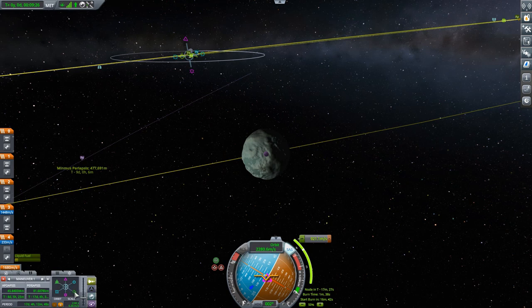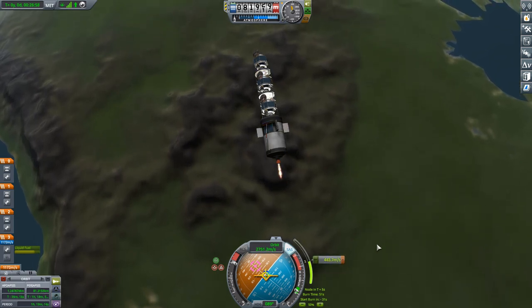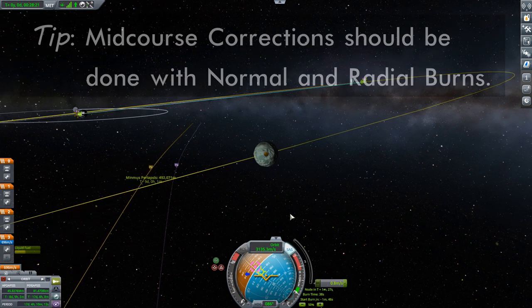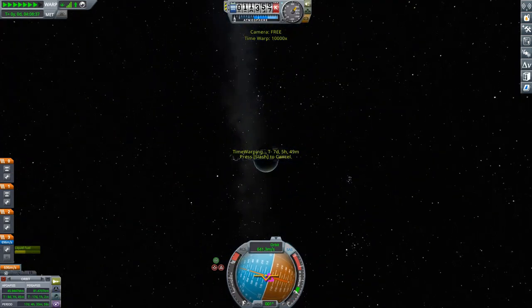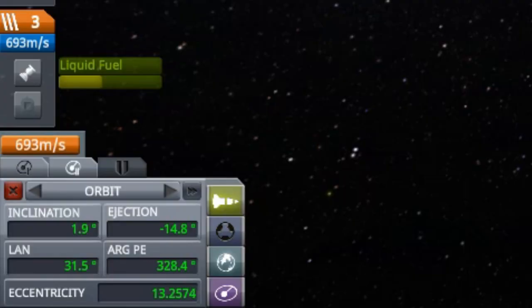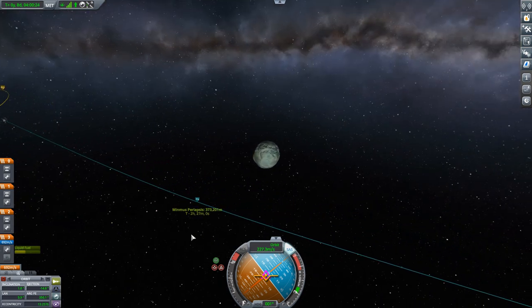We'll set our periapsis to 377.035 kilometers, or as near as we can get it — this burn should be nothing but prograde. There's a very good chance you will need to make a mid-course correction on your way to Minmus to get the periapsis close to where you want it. You not only want the periapsis at 377.035 kilometers, but also as near as you can tell above Minmus's equator. I got lucky and was close to that position just from the injection burn, so I decided to tweak the position once inside Minmus's sphere of influence. Here I'm burning normal to try to get my inclination as low as it can be — 1.8 degrees — and that may be as low as I can get it.